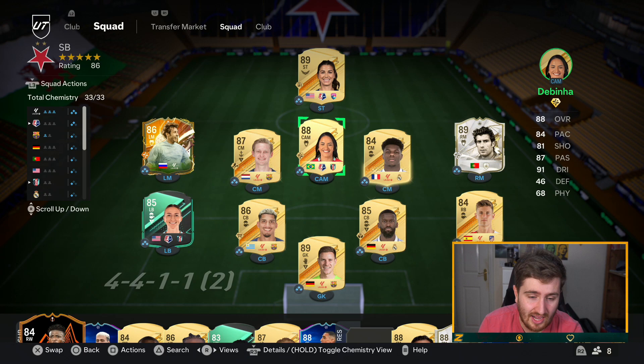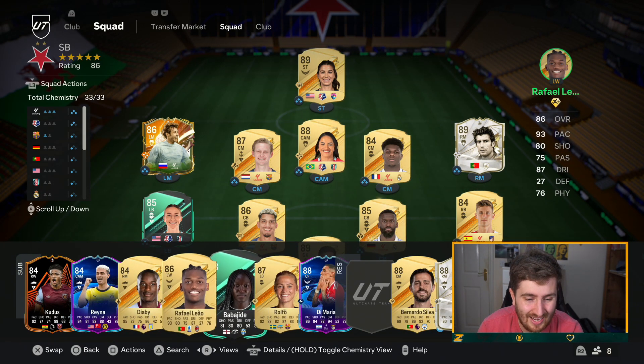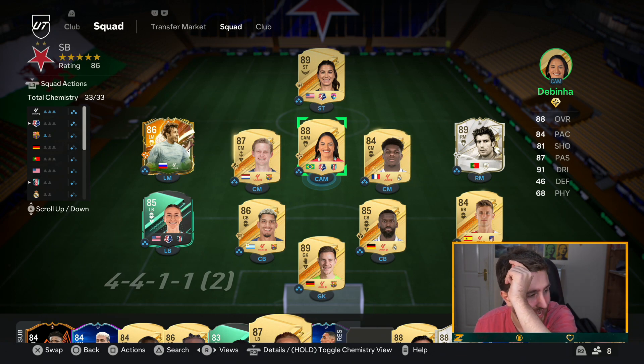This is my team I'm actually using right now. It's got lots of rewards to come through, but I've got a lot of good untradables like Liao, Di Maria, Fio, Anders, Rüdiger, De Steg, and De Jong — just trying to make the most of these and actually use them.